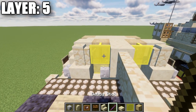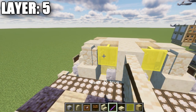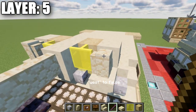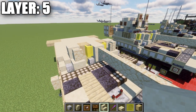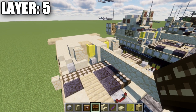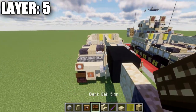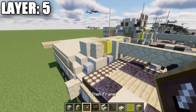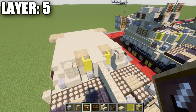If you have your debug stick, you can select the glass pane and prevent it from connecting to the walls, which creates a better-looking front. If you're on other versions and can't do this, it's not a big deal, but it does look a lot nicer and is more accurate. Feel free to do it if you can.